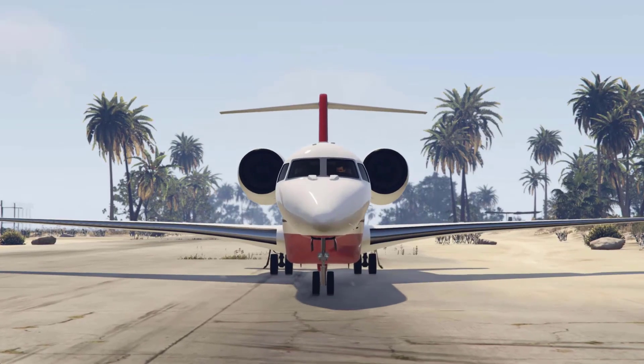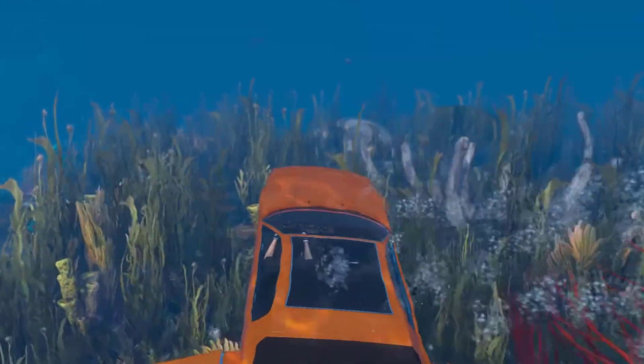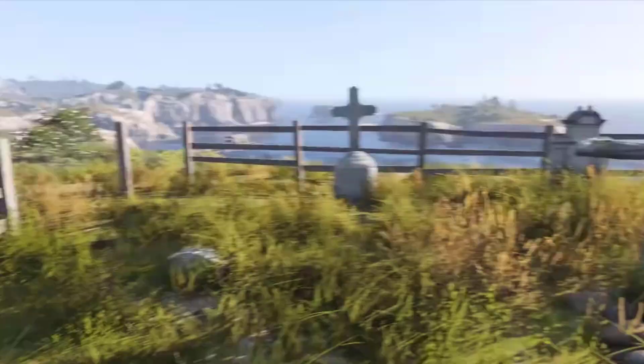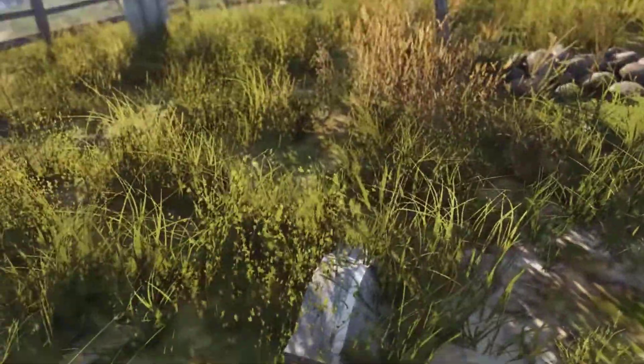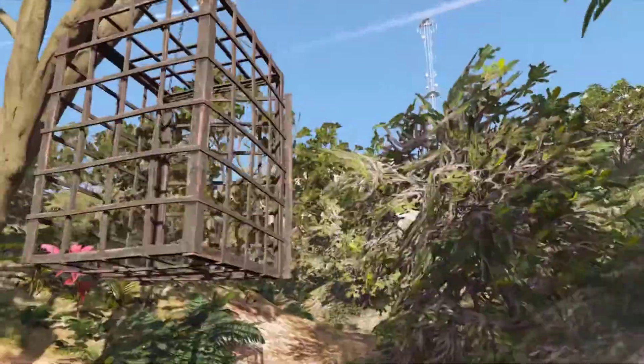The island first appeared in the El Rubio dossier teaser released during the Los Santos Summer Special update, which contained views of three locations on the island, including a sprawling clifftop Spanish-style estate, a security tower, and a farm. Various artifacts around the island give hints to its history, including a cemetery near the airstrip, several collapsed obelisks — one of which forms the center point of a circular graveyard of 13 plots — and relics from the Spanish Empire such as conquistador armor.